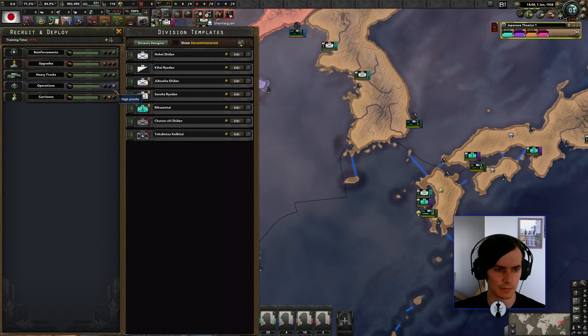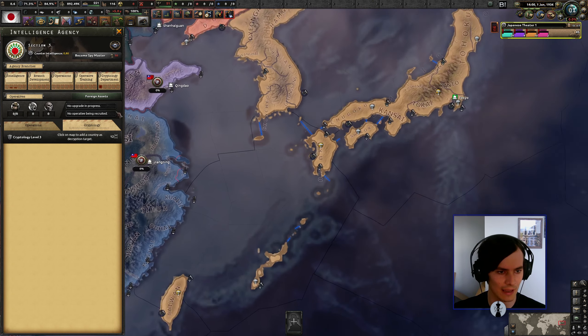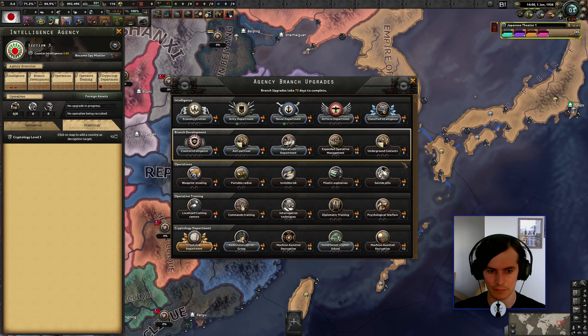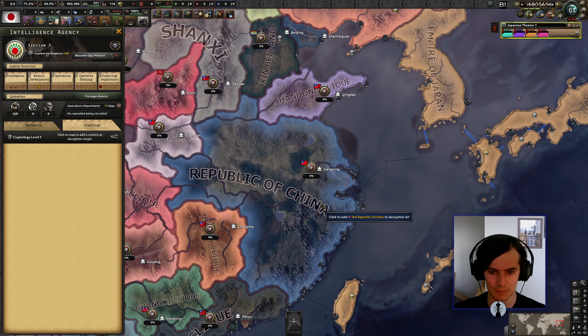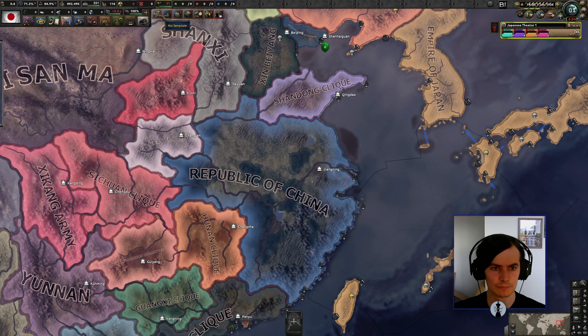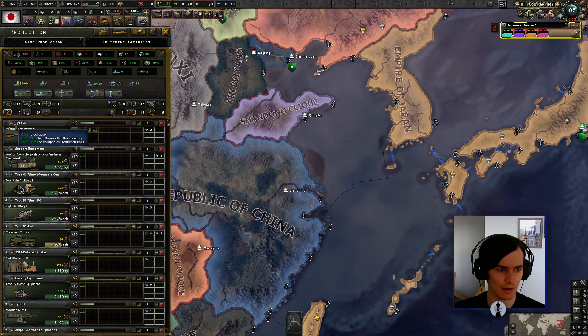Heavy trucks for operations, garrisons on middle and deployment low. No divisions in basic training — that's fine. No template for a bunch of stuff, that's fine. We already have a cryptology department, and an army and a navy intelligence department — nice. We should straight away grab an operations department and start decrypting China's cipher.